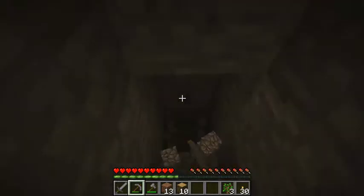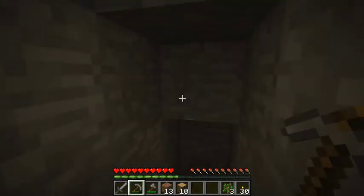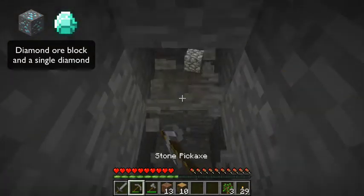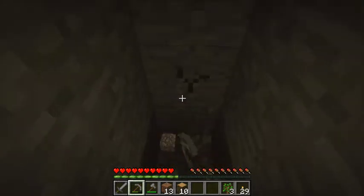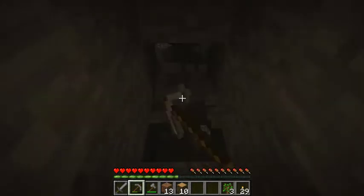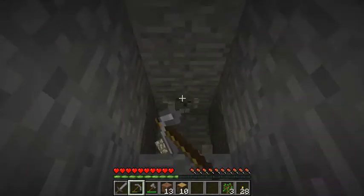In UHC, most people I know tend to play with the rule of no branch mining. Branch mining is when you dig down to the bottom of the map and then branch off in all directions hoping to find diamonds. Just mining down like this hoping to find a cave is fine. You're also allowed to pick up any materials you find along the way — usually people don't mind if you accidentally bump into a vein of coal or iron. But branch mining at the bottom is not okay.